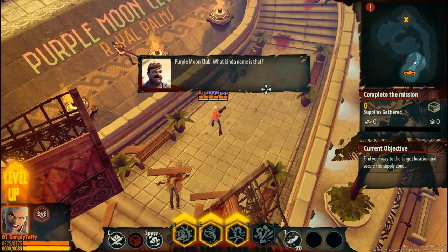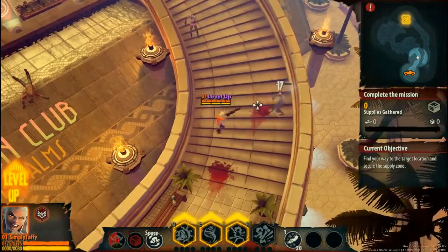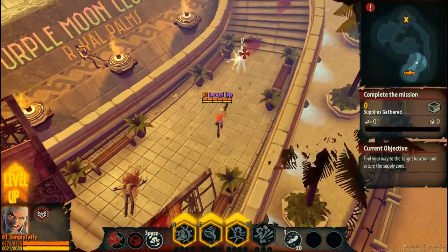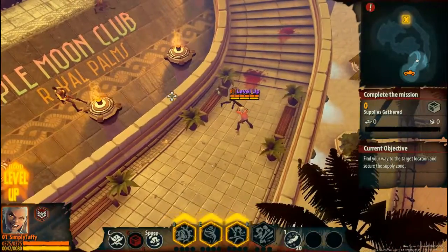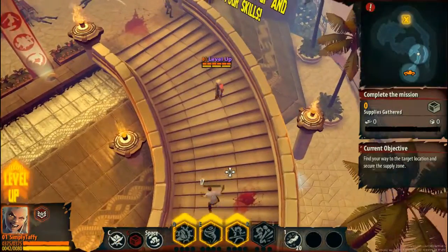I want to change my weapon. I hate sticks. I don't know what kind of name that is. Purple Moon Club Royal — what? Pounds? Let's move on. And look, there's a zombie on the wall. Some of these zombies are even wearing, like, bikinis or whatever.